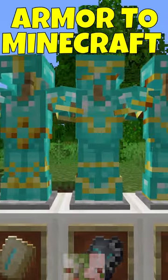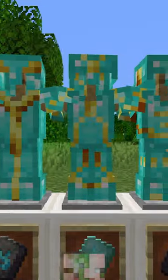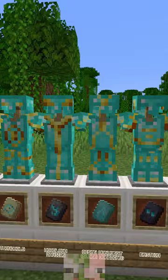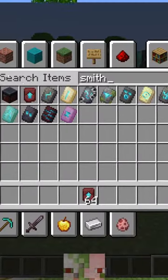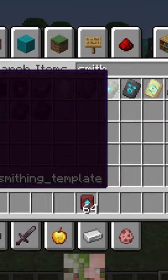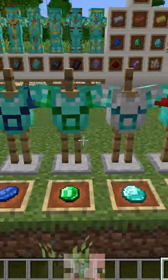Mojang just introduced new types of armor into Minecraft for the most recent 1.20 snapshot. This allows you to customize any type of armor in the game that you want. It's a purely cosmetic change that does not offer any benefits. There are 11 different types of patterns that you can add to any armor in the game except for leather armor, and there are 10 different colors of the armor that you can have as well.